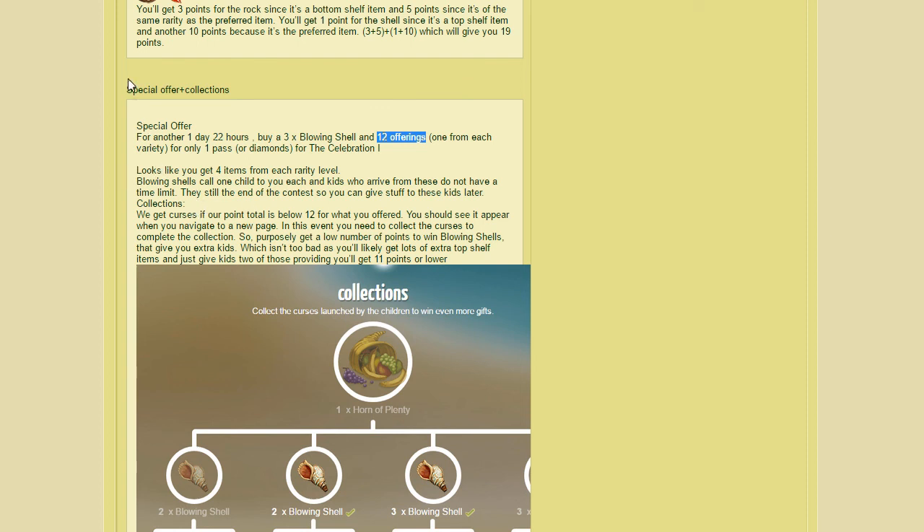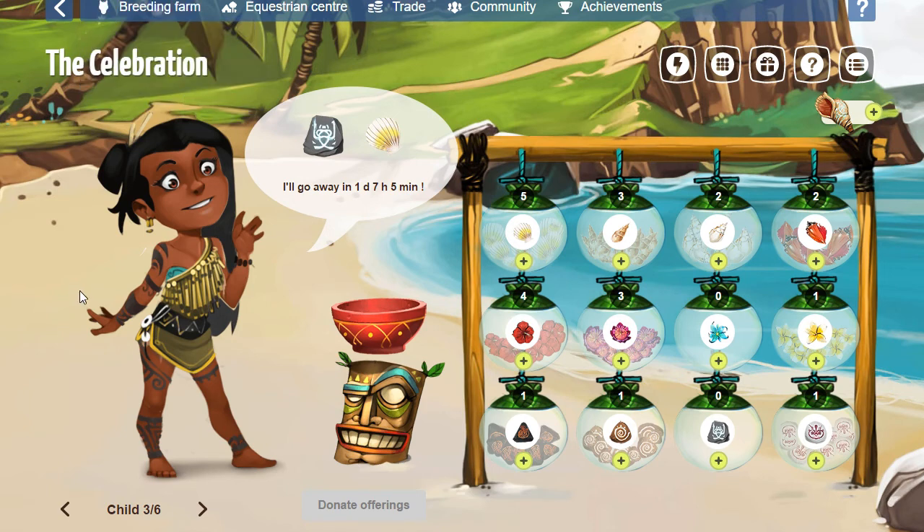There's also a pattern with the special offer items: it seemed like you get four items from each rarity level — four shells, four flowers, and four stones — for a total of 12 items. That matched the special offer from last time, so I looked for that pattern once testing started. Knowing that stones give the highest points, you'll want to make sure you get all four competition wins daily. Those are my tips for the event — thank you for joining me today, and I'll talk to you soon, bye!